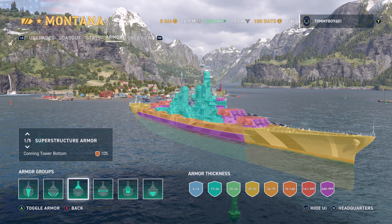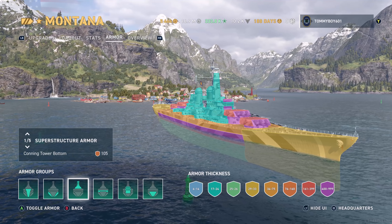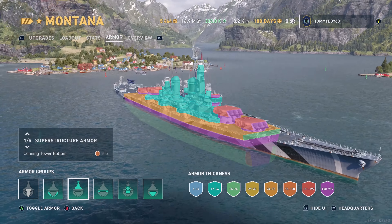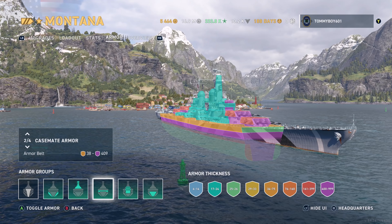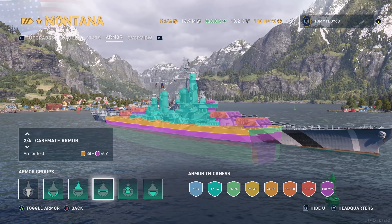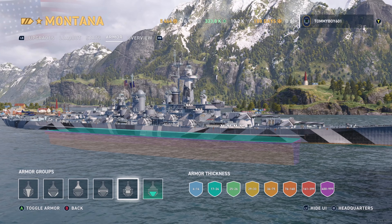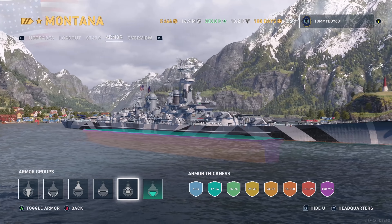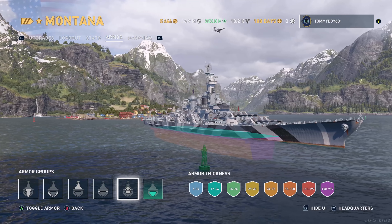Looking at the armor view, you can see 32 millimeters up front — very sturdy. The side armor on this vessel goes up to 409 millimeters, so if you're angled correctly at close range you will not be taking hits. The citadel sits right at the waterline, maybe slightly above, just where you'd expect an American citadel to be.